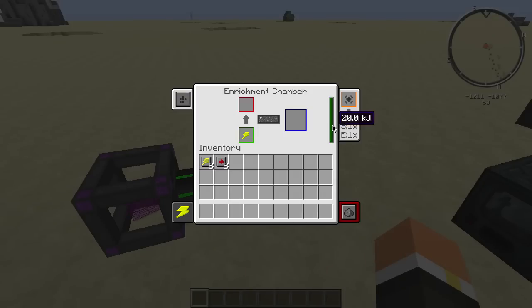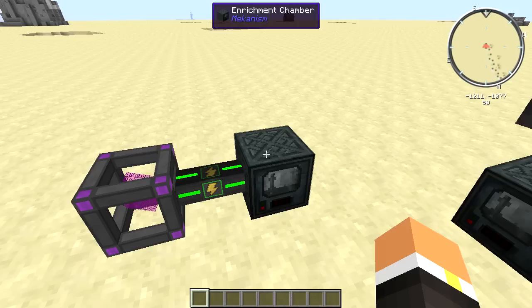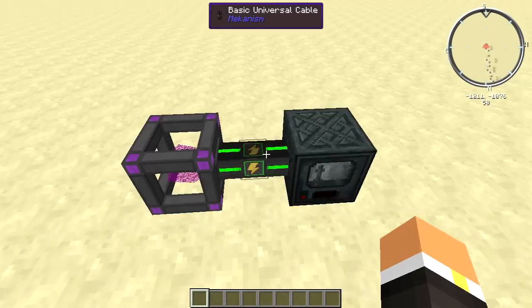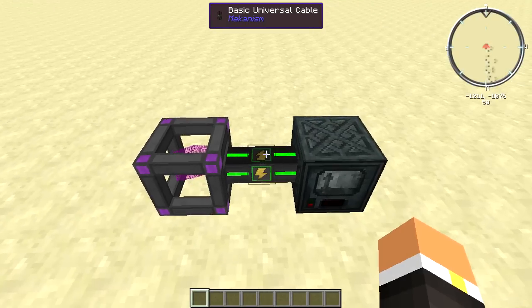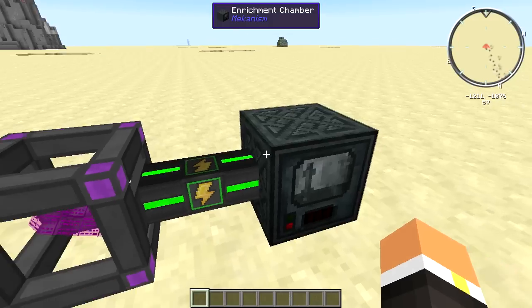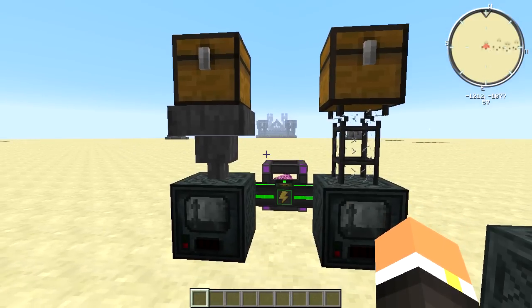To power this machine you basically need any kind of power. As you can see, this chart is in kilojoules. Here I just have an energy cube with a basic universal cable hooked up to it. You could also hook up power generators straight to this, like a windmill or even a solar generator.